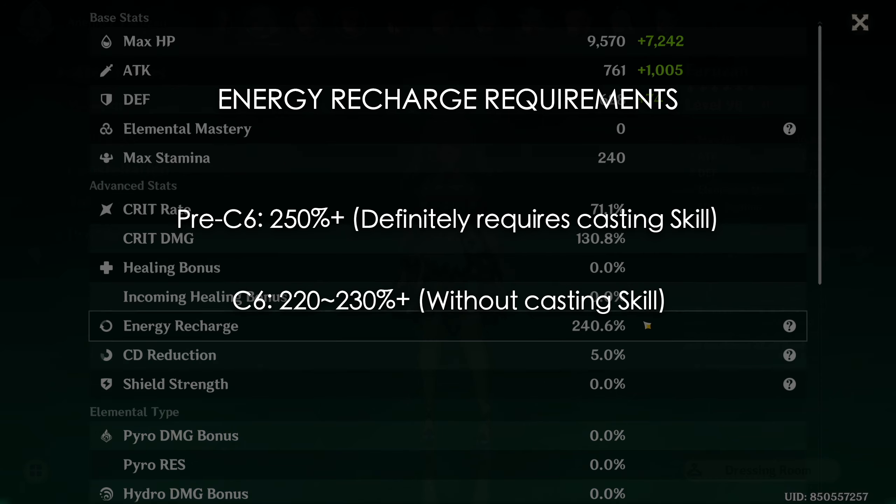For the next set, 4-piece Tenacity of the Millelith is particularly good if you have Farazhan at C6, since she can easily maintain full stacks of the 4-piece set bonus from her burst alone, giving the entire party a decent attack bonus. Running this also allows it to be stacked with Noblesse, making it easier if you play with Bennett. This is generally the set I recommend for most Farazhan players.